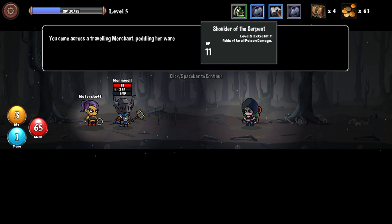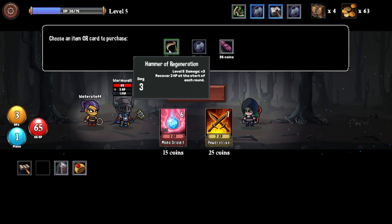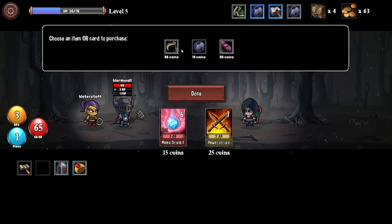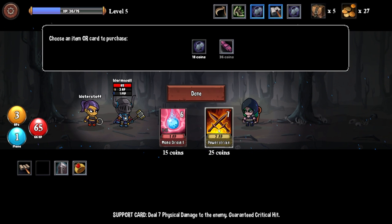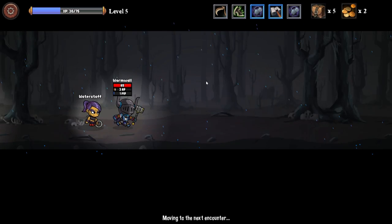We could also afford Mana Drain: six physical damage. Or we could take another Power Strike — I'll take a Power Strike, that sounds good. And with that we are on the Skeleton Champion. This is our first run, and this is a game that you are meant to lose. You're supposed to lose because you come back and you get stronger the next time around.